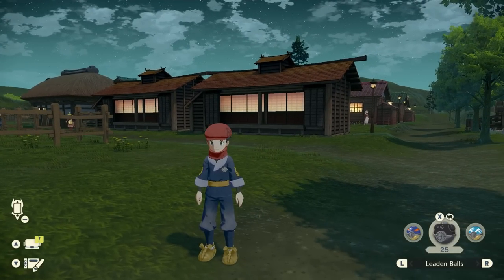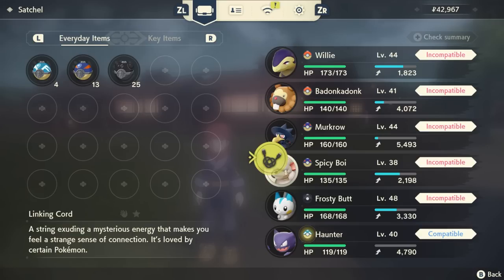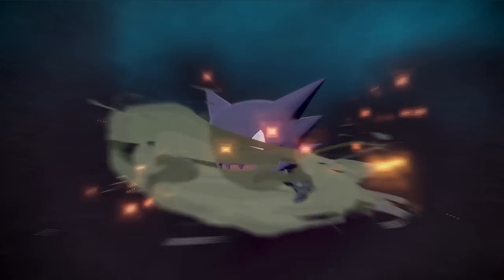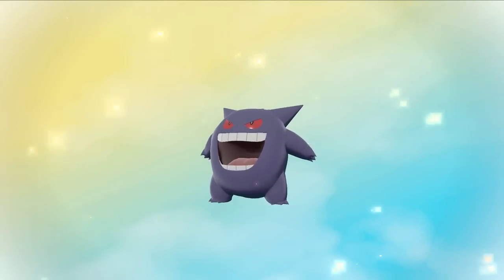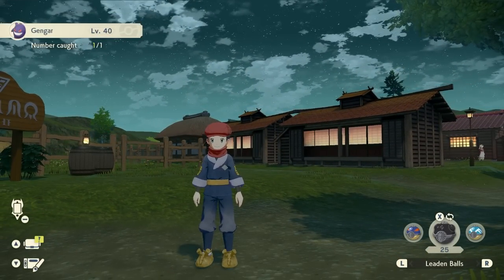Now that we've got the Linking Cord and our Haunter, all we need to do is go into our inventory and use it on our Haunter, which will cause it to evolve. There he is — the beautiful Gengar! I do hope you all enjoyed today's video. Let me know what you think in the comments below. I'll see you all in the next one.